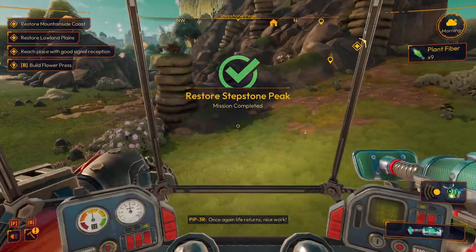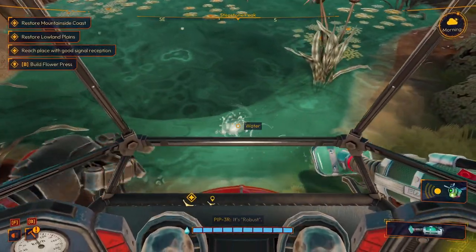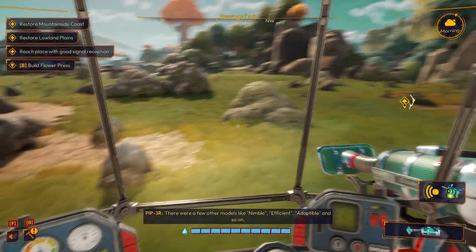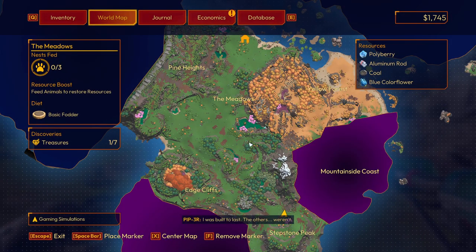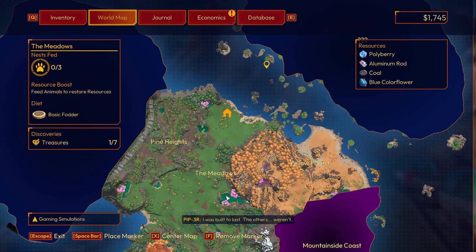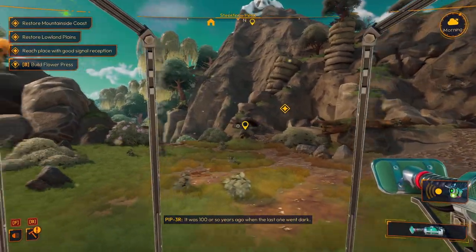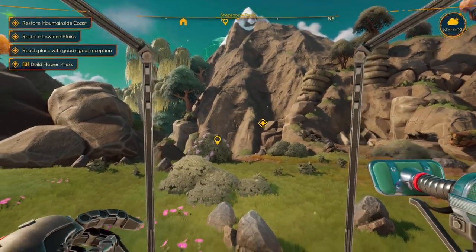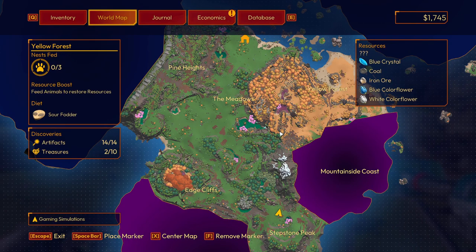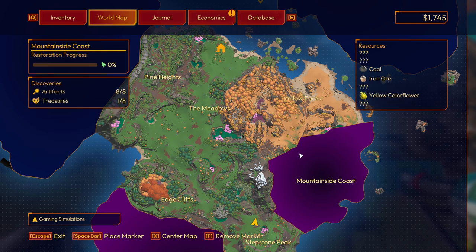Once again life returns. NPC says: 'Nice work. I just realized I forgot to tell you what the R in my name stands for — it's Robust. There were a few other models: Nimble, Efficient, Adaptable, and so on. I was built to last. The others weren't — one by one their signals went out. It was a hundred or so years ago when the last one went dark. Been pretty lonely ever since.' What is that symbol there — that's what I pulled this up for. Maybe it's telling me that stuff has come onto the yellow forest now we cleared it?